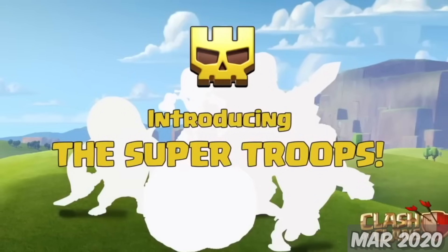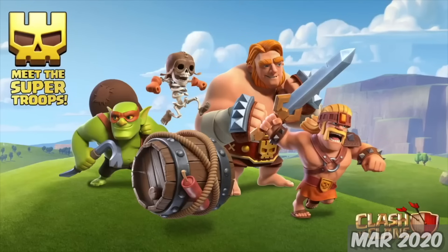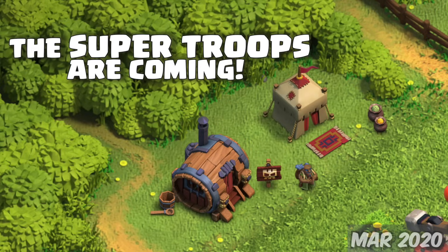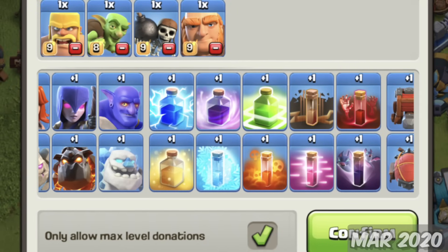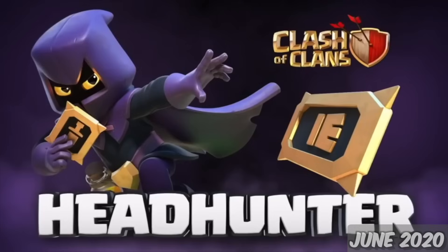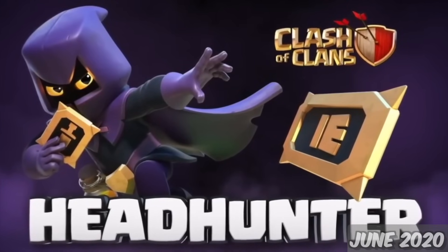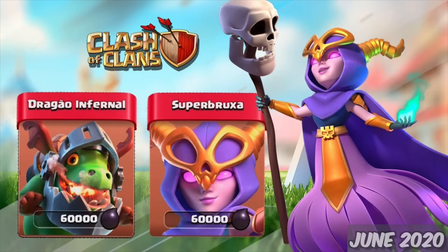2020. The 30th of March, we got something new called Super Troops — an upgraded version of existing troops that you can temporarily buff at the Super Sauna. This was also the update where you could now ask for specific troops. June 22nd, we got a new Dark Elixir troop, the Headhunter, available at Town Hall 12, as well as the usual changes in every update.